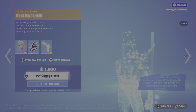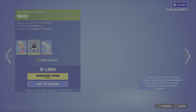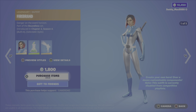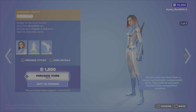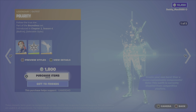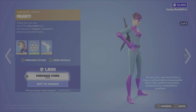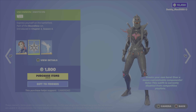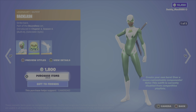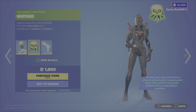And they are $1,800 V-Bucks each. Next is Dynamo Dancer. She comes with the Fly emoticon, as well as the Hero's Beacon emote. Then we've got the Firebrand outfit, with the Acrid emoticon and the emote. We have Polarity, with the Web emoticon and that built-in emote. Then we have Backlash, with the Nightmare emoticon and the emote.